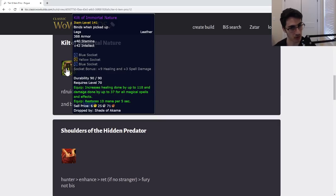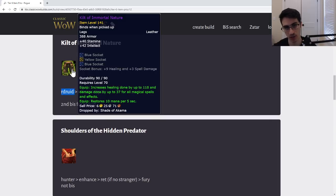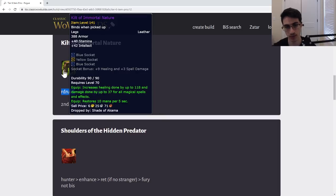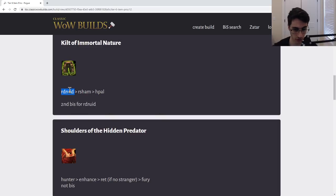Next, the Kilt of Immortal Nature — this is second BiS for Resto Druid. Resto Druids are going to be using this probably for a decent while as they wait for the cloth legs. Second BiS for Resto Druid barely, but this is an item that is good for every healer that can equip it because it doesn't have spirit. Give to Resto Druid first because they're way back on tier and this is better than their tier, whereas Shaman and Paladin both want their tier.